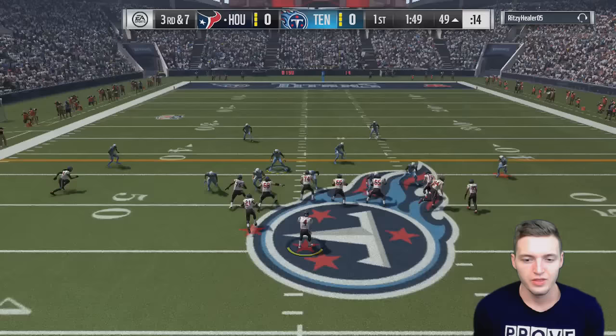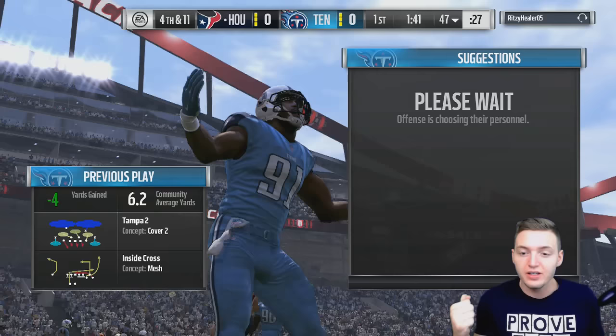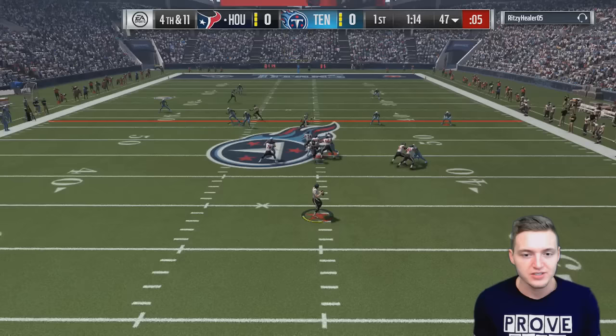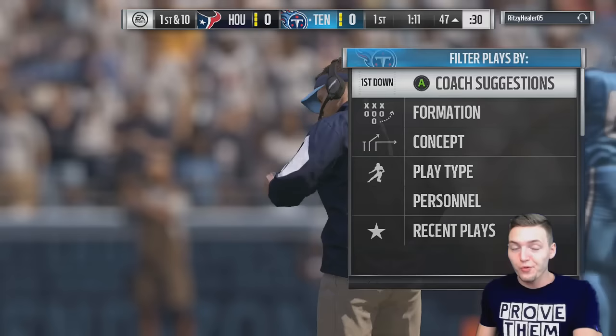We've got to get the stop — he has crossing routes. Jackson Jeffcoat's going to get the sack of Brett Favre, setting up fourth down and eleven. My opponent goes for it on fourth down and eleven — it's a play-action pass with crossing and slant patterns. He throws it deep — Landon Collins drops it, which is smart because we could have had the ball on our own five-yard line.